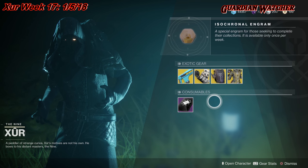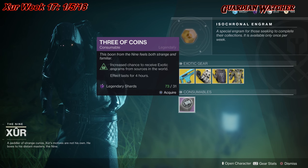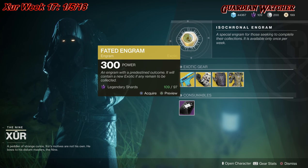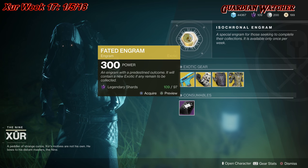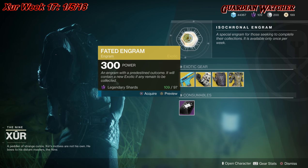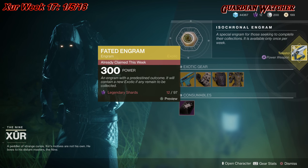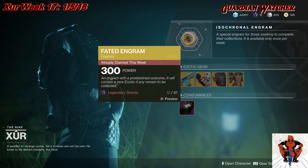For our consumables, we have the Three of Coins, which increases the chance for exotic engrams for four hours for 31 legendary shards. And last but not least, we have our fated engrams for 97 legendary shards — this will give you an exotic that you do not already have. Hopefully we'll get the Orpheus Rigs for our Hunter. Looks like we have another wonderful week waiting to get the Orpheus Rigs, so the hunt is still on.